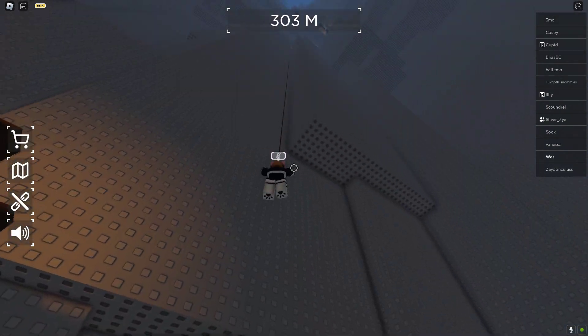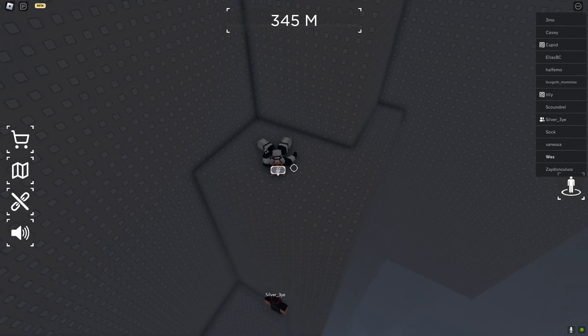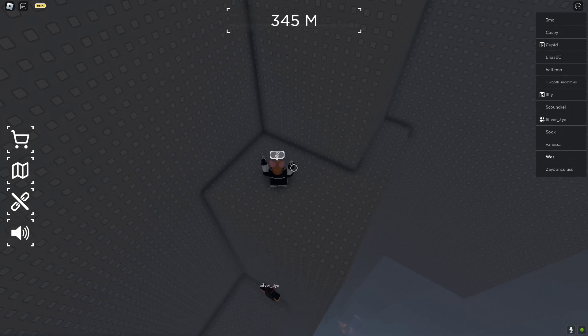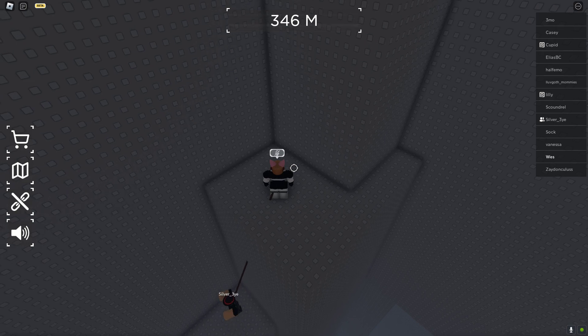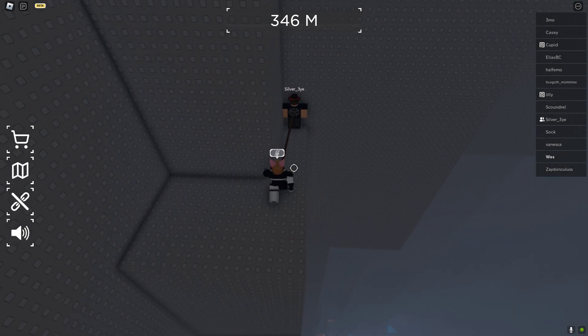Now you want to fall down, try to straighten out, and then you want to fall up to this platform. Now once you're standing, you want your friend to jump all the way up.